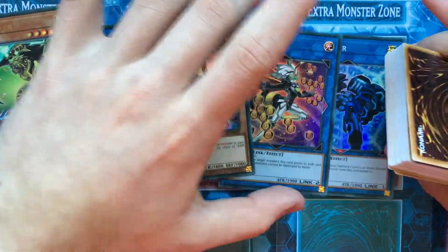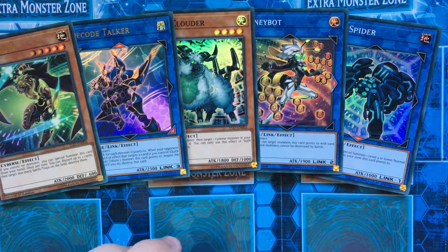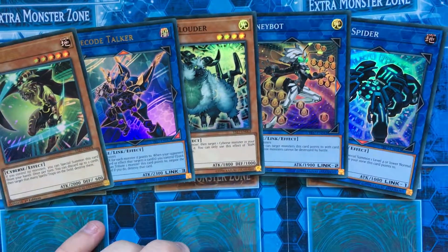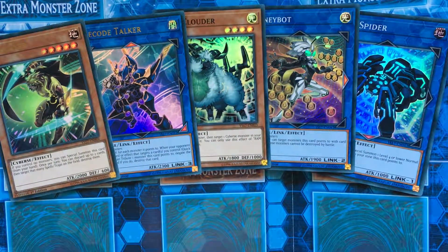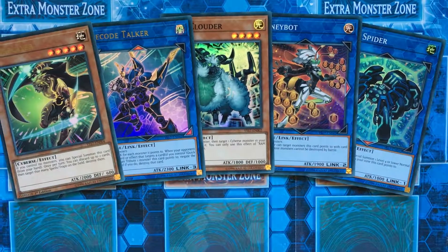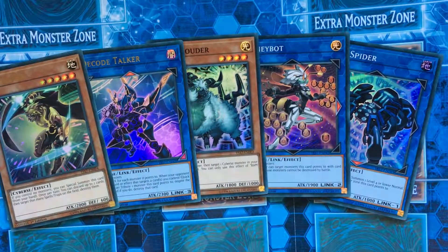Comment down below if you want to see this — Jack of Lock and I were at school talking about the new Kuriboh Link Monster, how they got that, and how you can make Link Monsters using Kuriboh. Comment down below if you want to see a Link Kuriboh deck — make Firewall Dragon. Pretty cool.